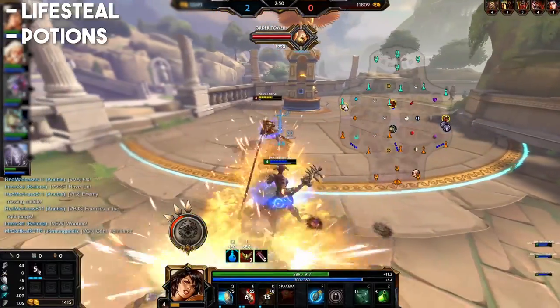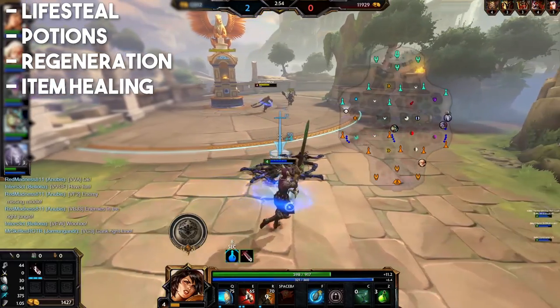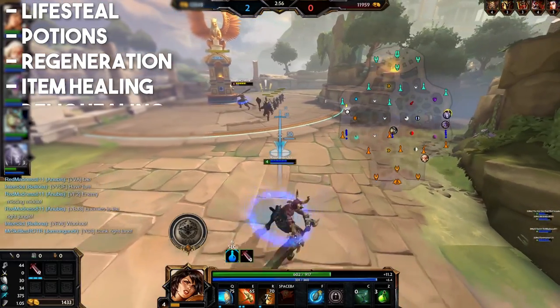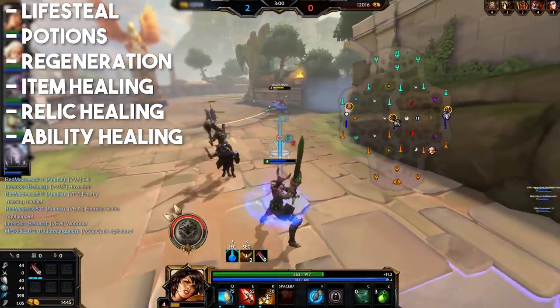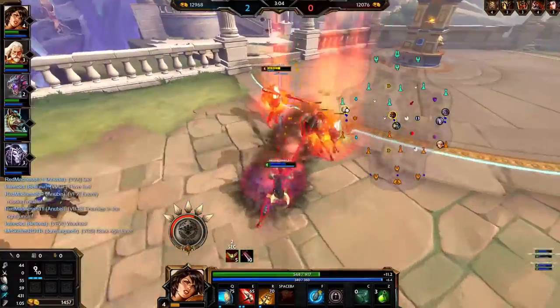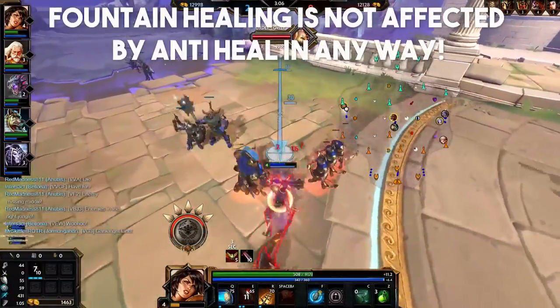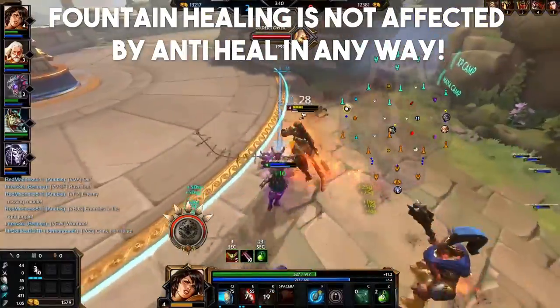So it reduces life steal, potion healing, standard regeneration from HP5, heals from items like Berserker Shield or Melee Renewal, healing from relics like Bracer or Meditation, as well as of course reducing all healing from abilities. Basically anti-heal reduces any form of health regeneration except one — the healing received from being in your fountain is not affected at all by anti-healing, to prevent spawn traps.